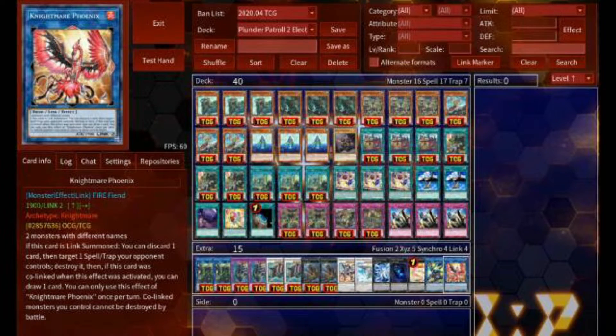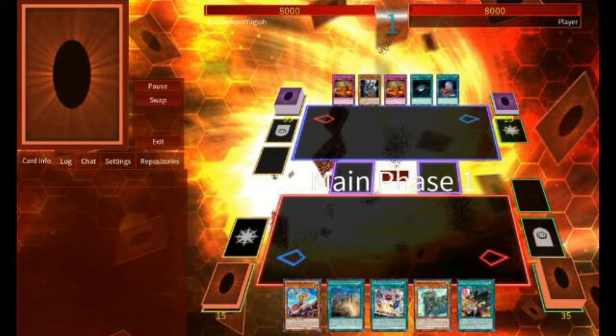And now, on to the test footage. Our first opponent is Burning Abyss, one of my all-time favorite decks. But change is inevitable — I must prove that I have grown beyond the confines of the Malabranch and to a more evolved form of fiend. Goblins.